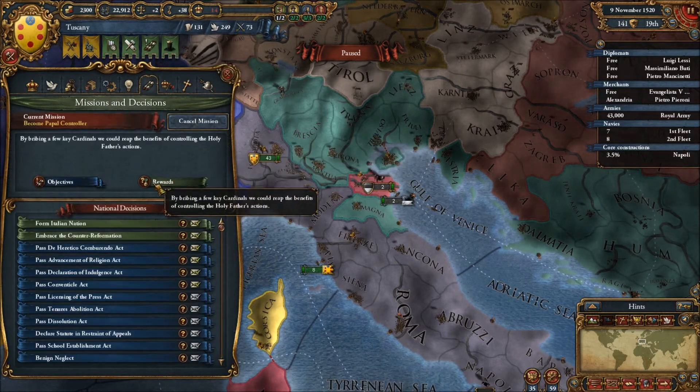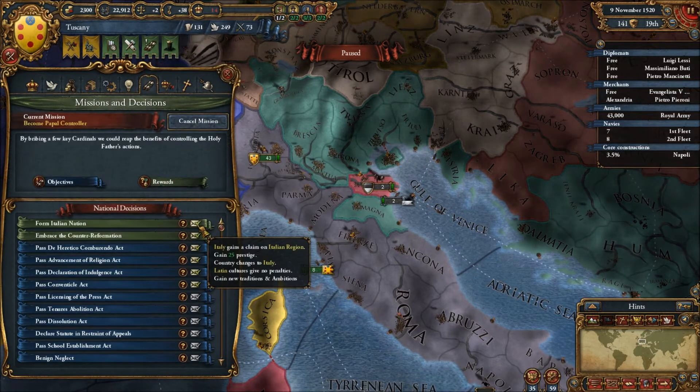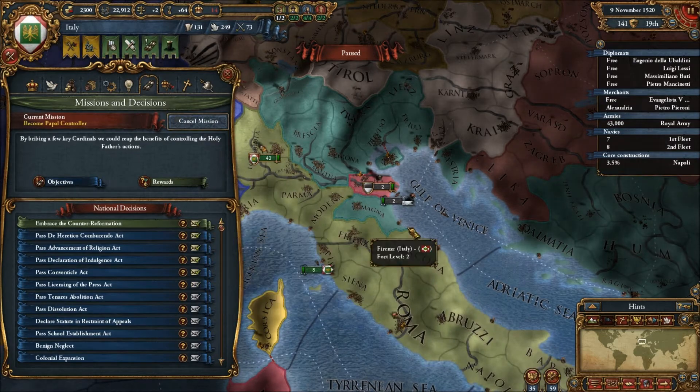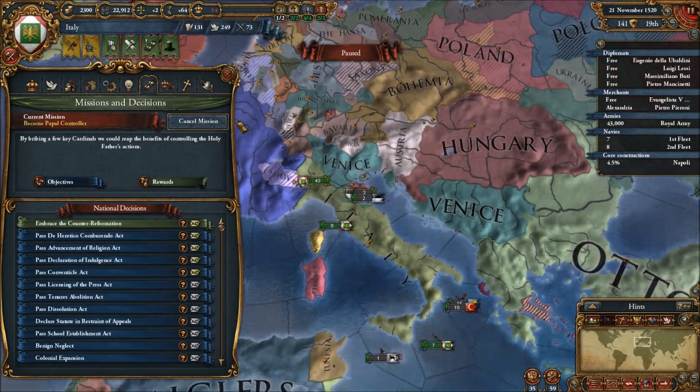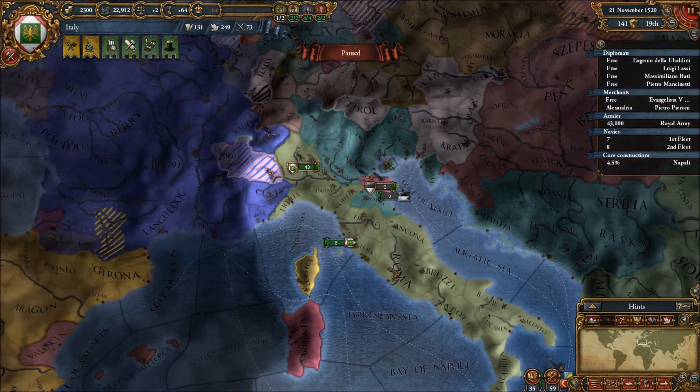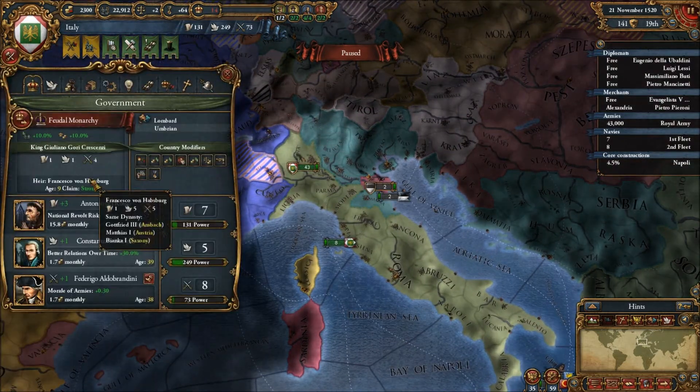But anyway, now that that's done, I will form the Italian nation. Italian — ta-da! There we go. Italian. I'm going to play Italy, the King of Italy.